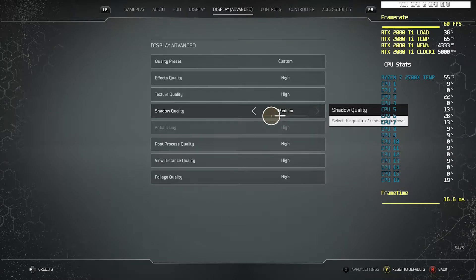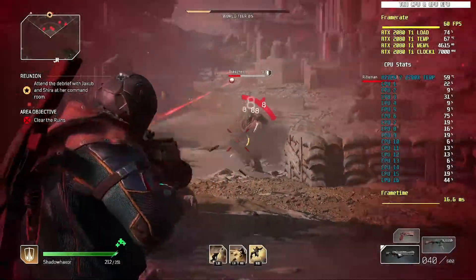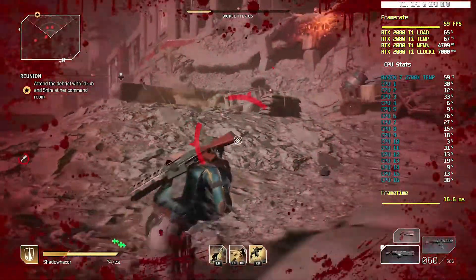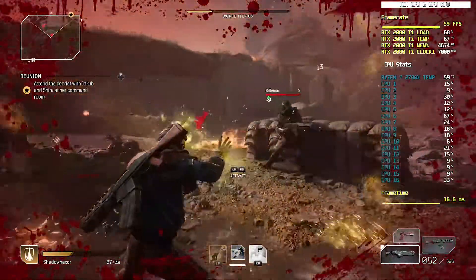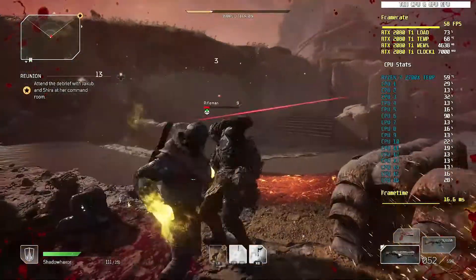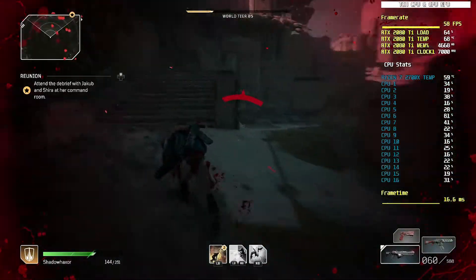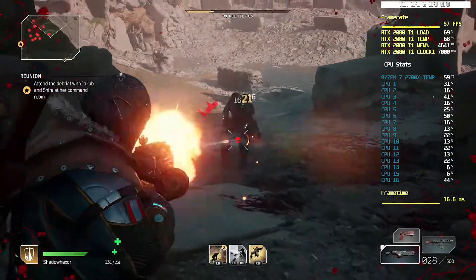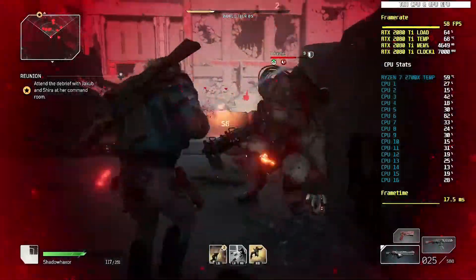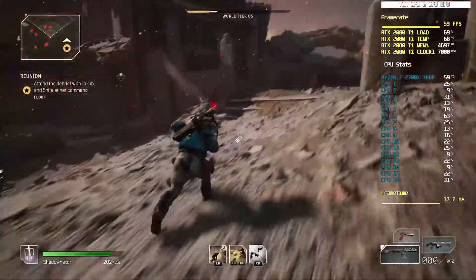Now that I've shown you what it looks like walking around the city, let's look at it in the actual gameplay world itself. As you can see I'm still hanging around 60 frames per second — I might drop to around 55 — but I still have a respectable frame rate, not dropping down to 30 or 40 frames. Given that this game is still very unoptimized, the fact that I'm getting these frames at high settings is actually really good. The lowest I got was about 50 frames per second, and it came right back up.